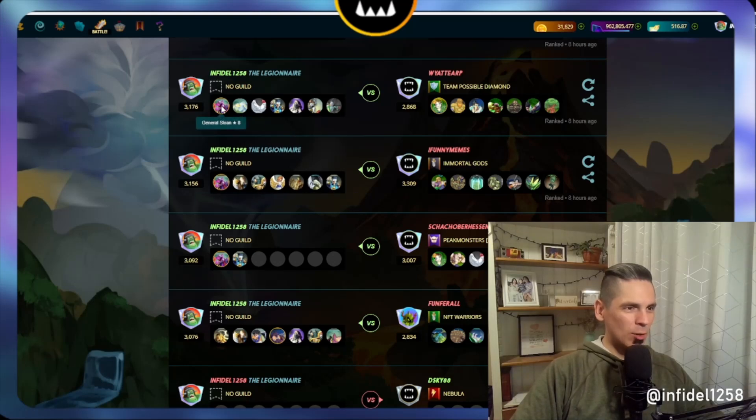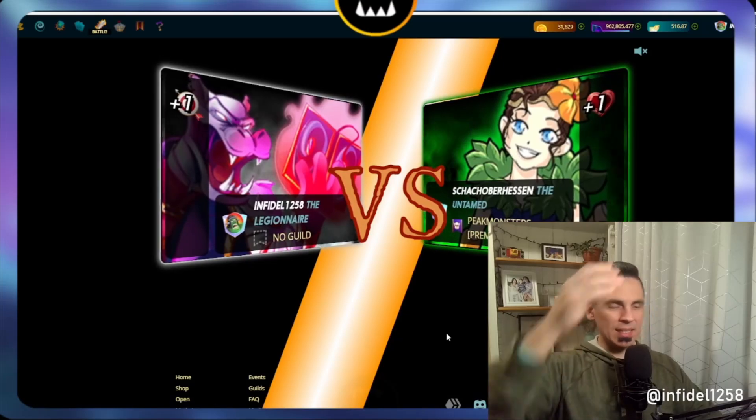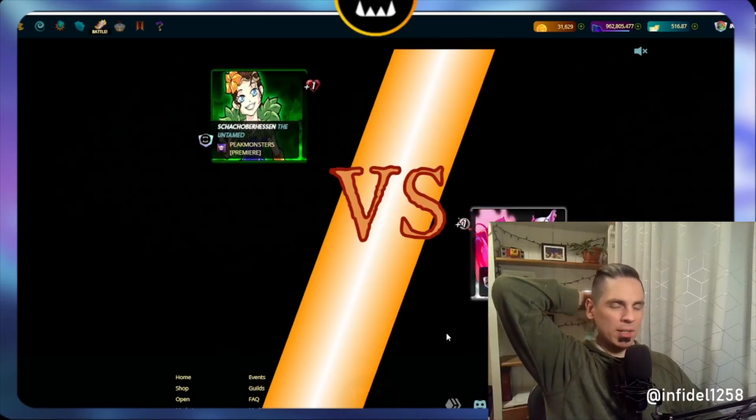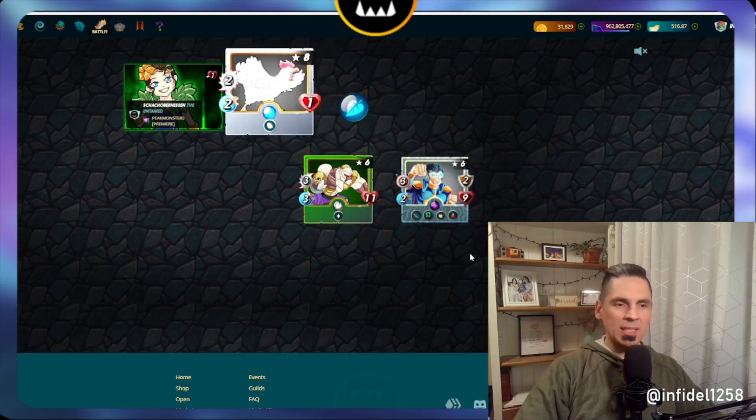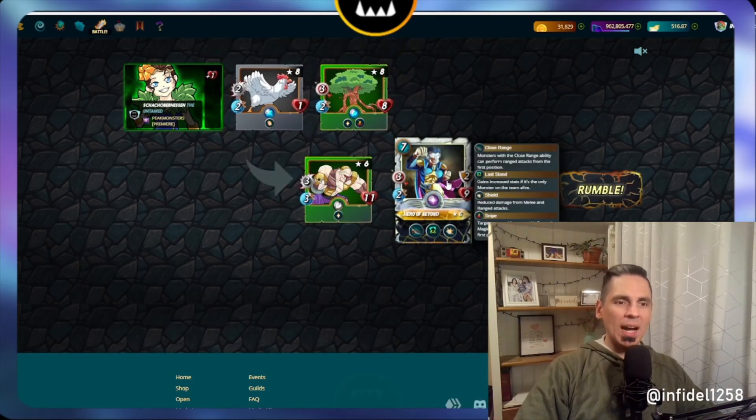Hero of Beyond is the card I'm thinking of, along with the Silver Shield Archer — a two-mana cost monster with lightning strike, which is the double strike ability, attacking twice in a round. He only has one archery damage base, but when you slap him in with Sloan it gets powerful. Hero of Beyond is about ten dollars per BCX and is an epic, so you need 46 of them for a max copy. At the highest level he's got last stand, shield, snipe, and close range.